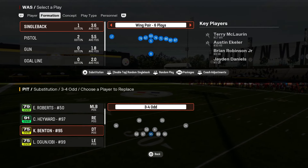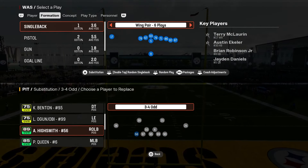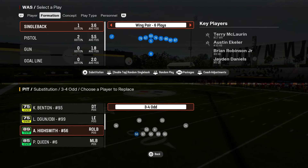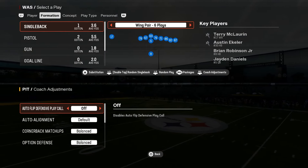The only thing you really have to do is make sure you have two speedsters at the outside linebacker positions. As you can see we have TJ Watt on the outside, but for this blitz specifically you're gonna want your faster linebacker on the left side — the left side gets more pressure for some reason, so that's exactly why we're gonna send it that way.